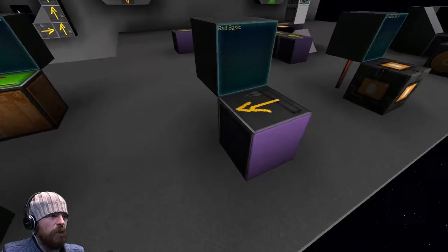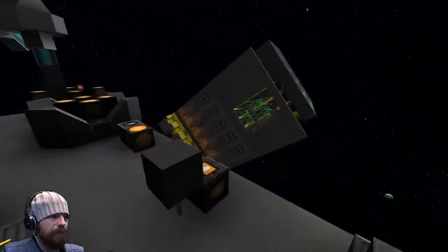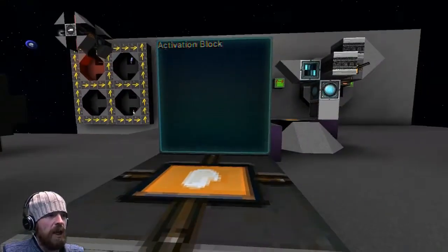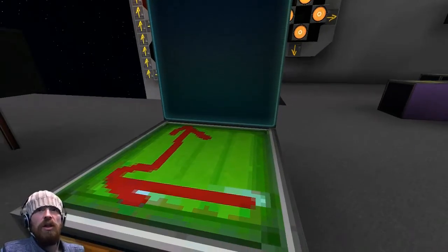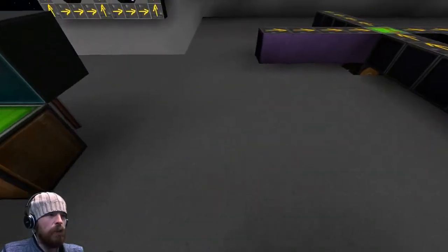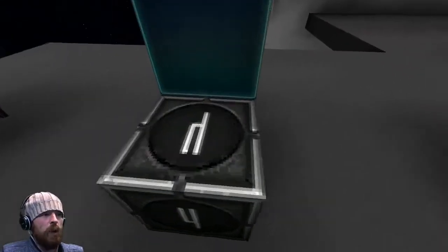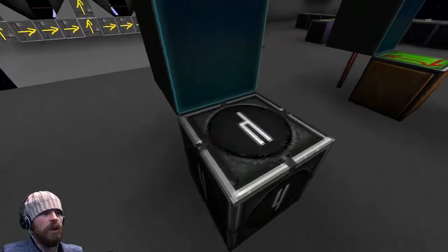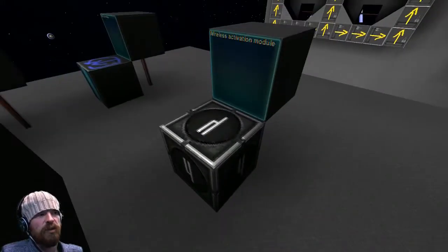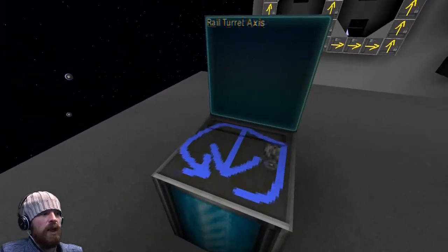The rail basic is being used for the various tracks around the place. We've got our good old friend the activation block. Going to the back row, we have the rail rotator anti-clockwise, so there are actually two new blocks for rotating things when docked on the rail — as you pass over the block it will rotate you and send you on. The wireless activation module is pretty awesome — it basically means you can hit a button on your ship and a docked entity will be hooked up to that.